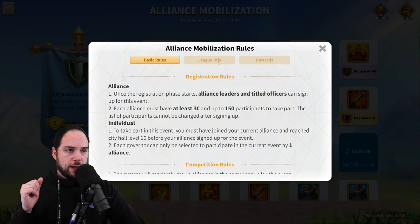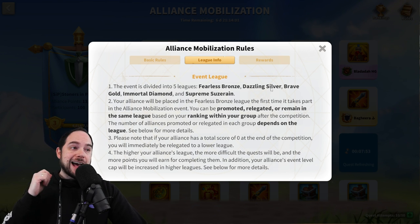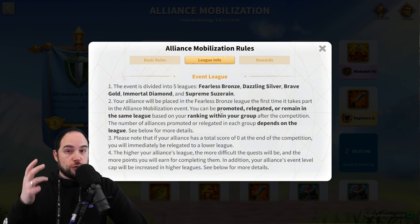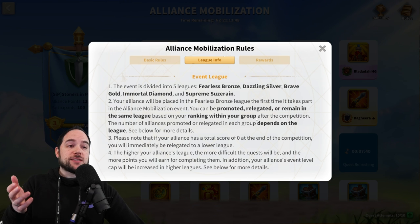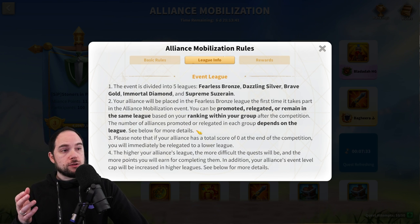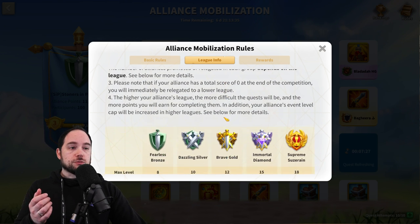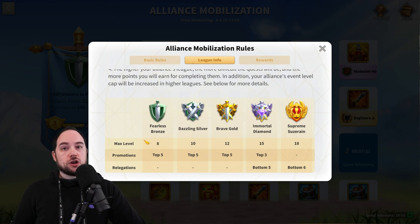There are more rules — specifically, leagues. The event is divided into five leagues: Fearless Bronze, Dazzling Silver, Brave Gold, Immortal Diamond, and the Supreme Suzerain. Your alliance will be placed into Fearless Bronze for the first time you participate. You can be promoted, relegated, or remain in the same league based on the ranking within your group. The number of alliances promoted or relegated in each group depends on the league you're in. At the start, you're in Fearless Bronze, and the top five are promoted.